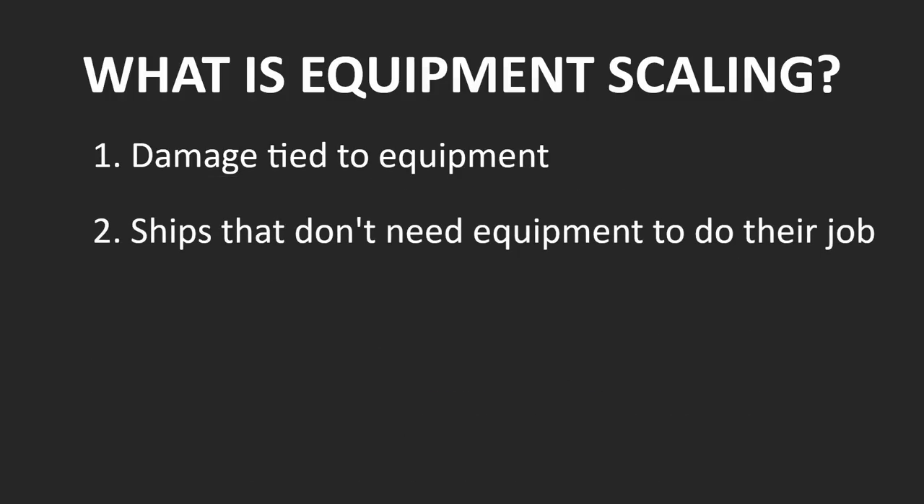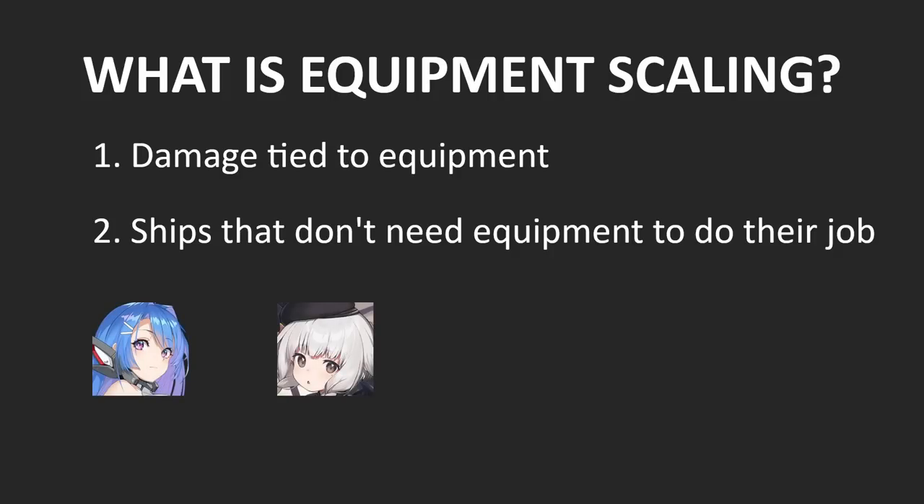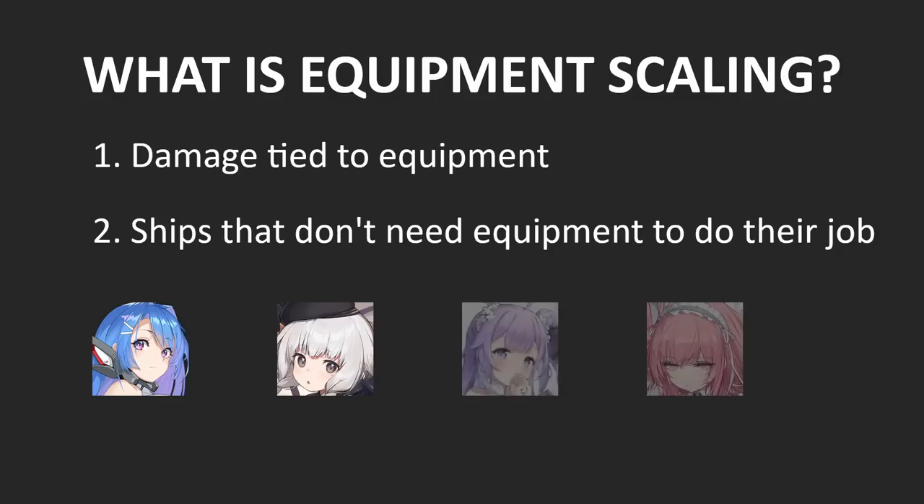Second, consider ships that don't particularly need equipment to fulfill their role. For example, Helena and Kazagumo don't need any particular equipment for their incredibly strong buffs. Unicorn and Perseus don't need any particular equipment to do their healing, and so on. Therefore, giving them super strong equipment won't affect them much and they have poor equipment scaling. But in this case, it's more appropriate to say that they have low equipment requirement.